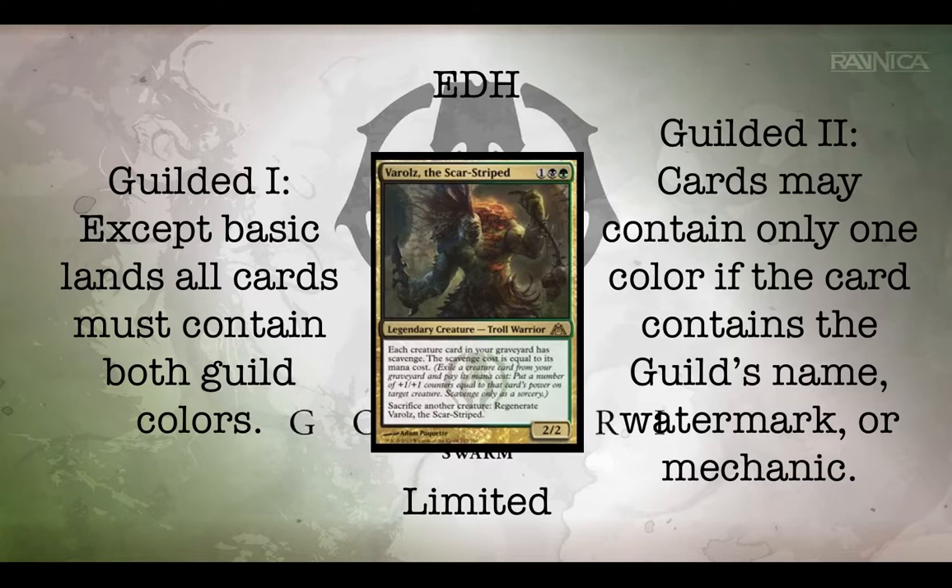The commander I've chosen for this deck is Varolz the Scar-Striped. For one, a black and a green, you get a 2/2 Legendary Creature Troll Warrior. Varolz says that each creature card in your graveyard has Scavenge, and the Scavenge cost is equal to its mana cost. Scavenge is one of the two guild mechanics. What it means is you exile a creature card from your graveyard and then put a number of +1/+1 counters onto a target creature equal to that creature's power, and you can only do this as a sorcery.